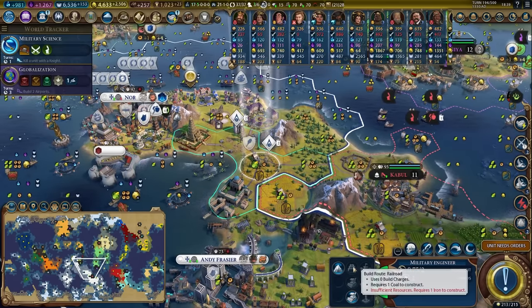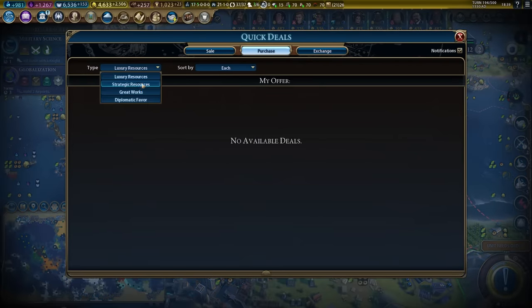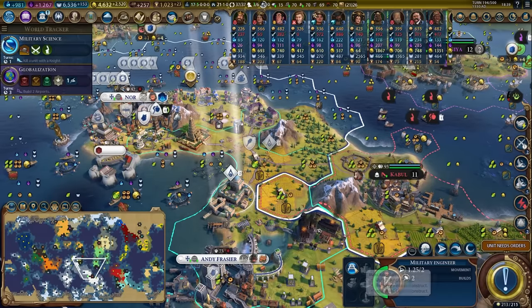Let's build another couple of railroads. I have no iron — I need to buy iron. I'll sell off some resources and buy strategics. I'm looking for iron — there we go. Build that railroad, build that railroad. The builder can just about almost make it to that spaceport.